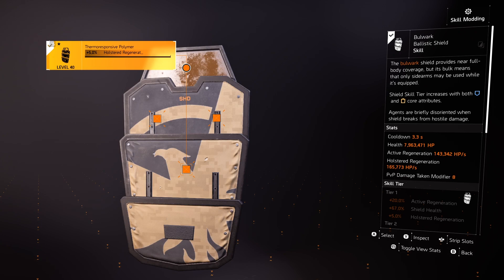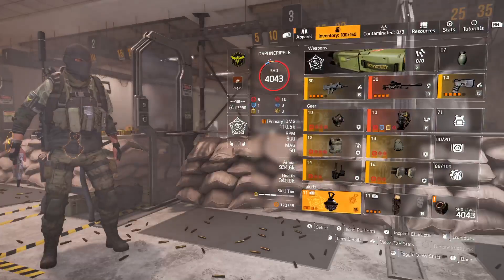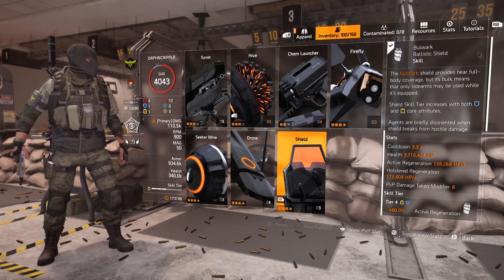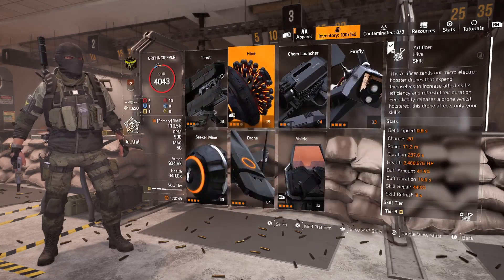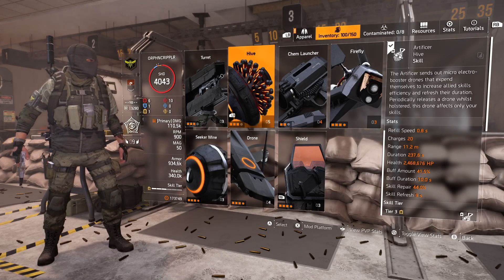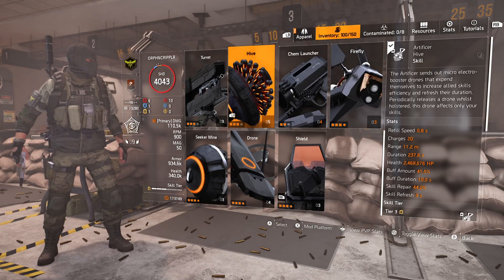As long as you're facing the enemy with the bulwark deployed, you can absorb damage like a sponge. At base with the card custom in hand, the bulwark has 9.7 million health, and that's before you ever pick up any memento stacks. You'll see it sitting at 7.9 right now because the pistol is not currently in my hands. With the pistol in hand, we've got that additional skill tier — there it is, 9.7 million health. Adding the artificer, it has a base of 44% refresh, so you're getting nearly half your shield health back about every nine seconds.